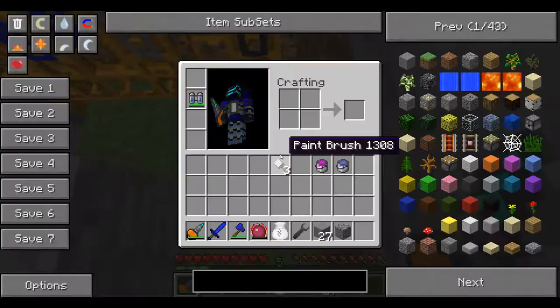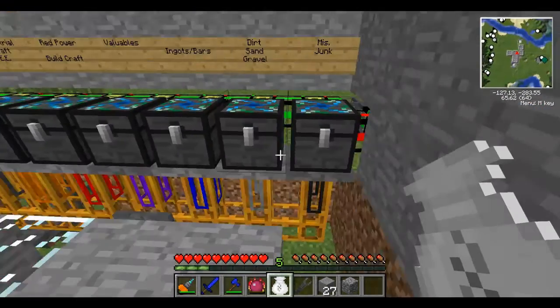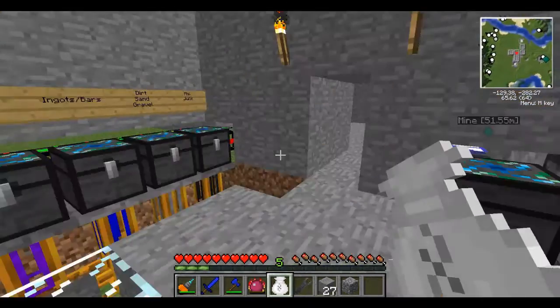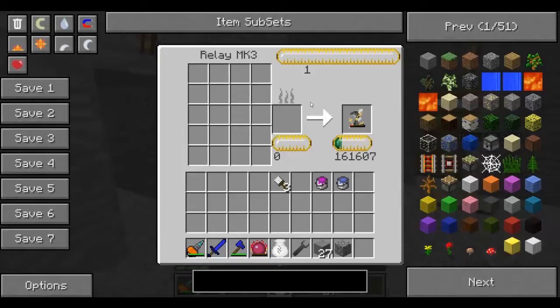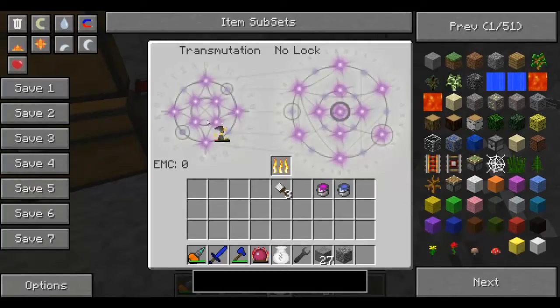Kind of lastly — let me see if I have enough EMC. Two, four, six, seven, eight — eight chests. I need eight chests, and then I can proceed with what I want to do. Let me check if I have enough EMC.